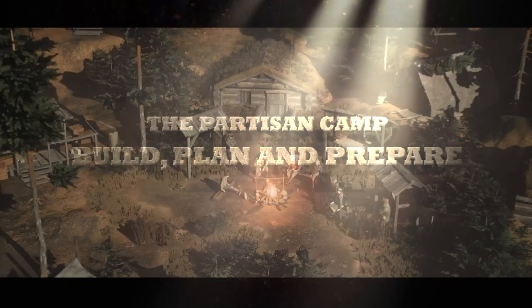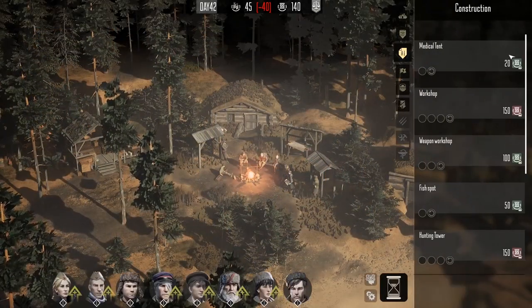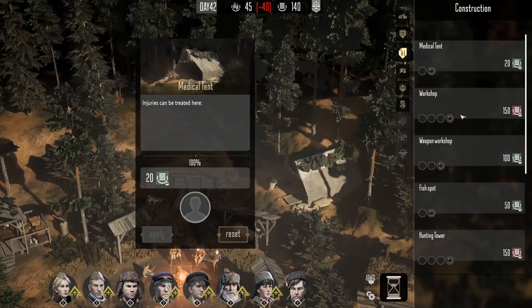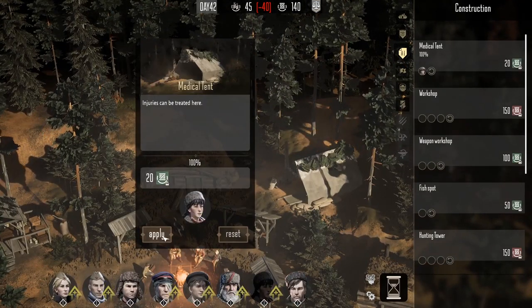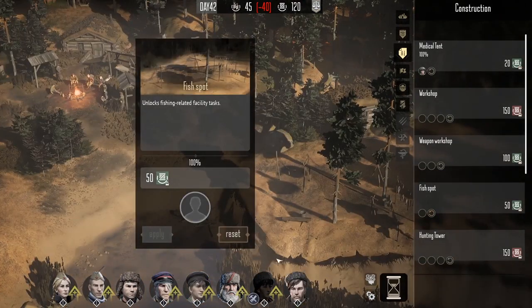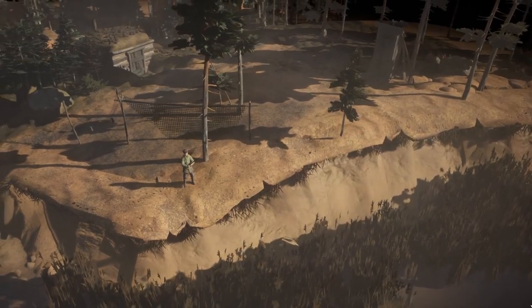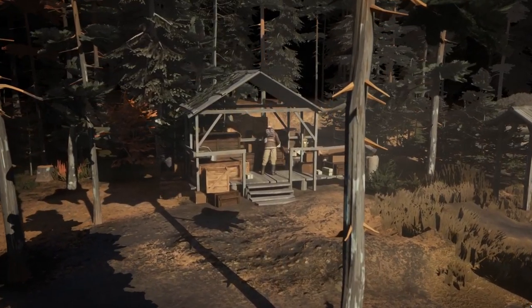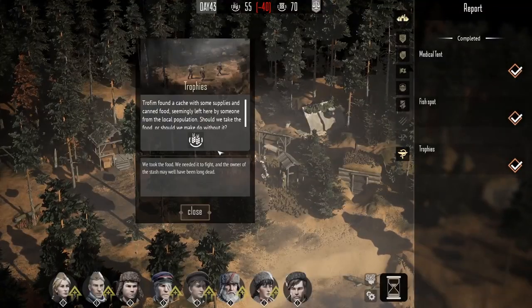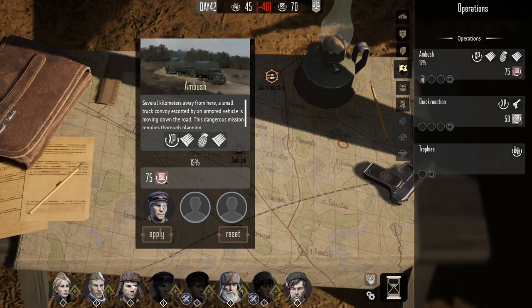Welcome to the Partisan camp. This is your secret hub, your base of operations that your Partisans return to between missions. It's important to spend some time here to recuperate, plan and prepare for the next mission. Improve and develop your camp using building materials found during missions or gathered in the surrounding area. Treat your wounded Partisans and craft equipment while sending the rest on side missions to gather food or help the local populace.